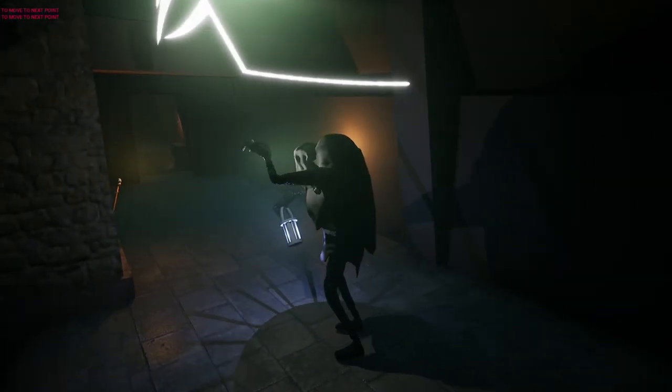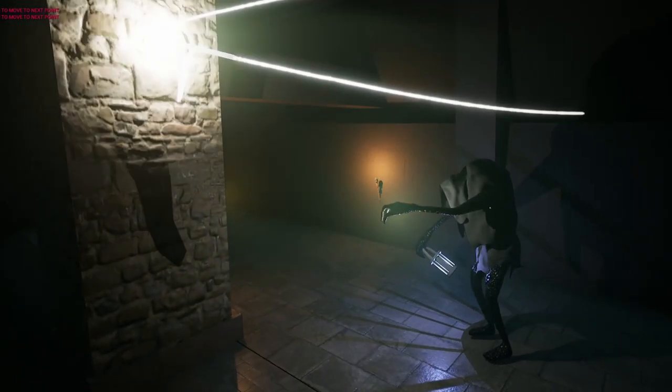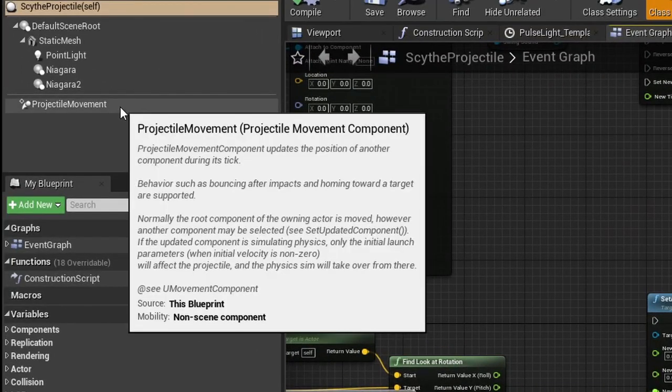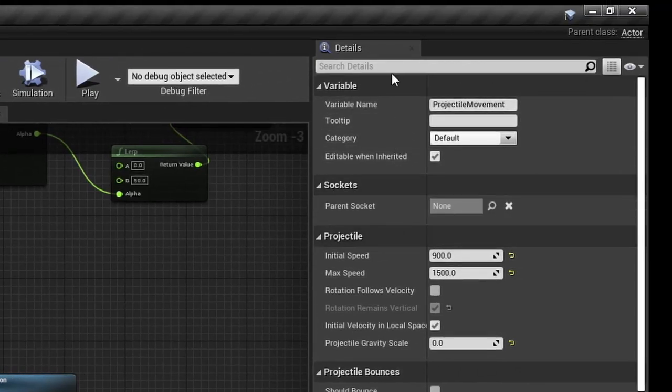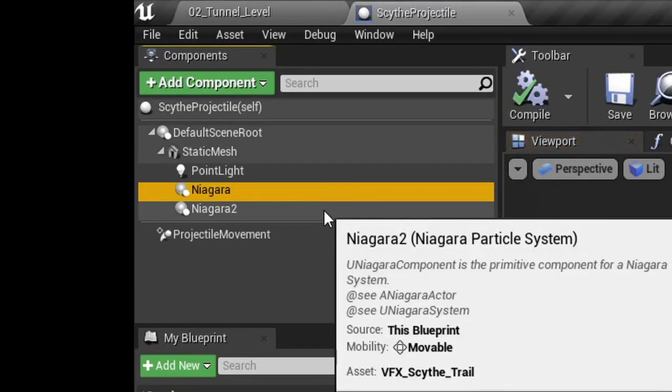When performing the range attack, the warden launches a homing projectile with the scythe. Set to a homing projectile with an extremely high magnitude, these two components add the trails that you can see following the scythe.